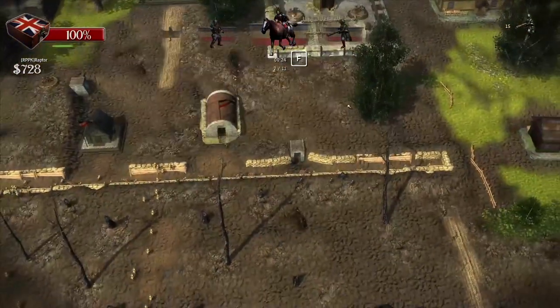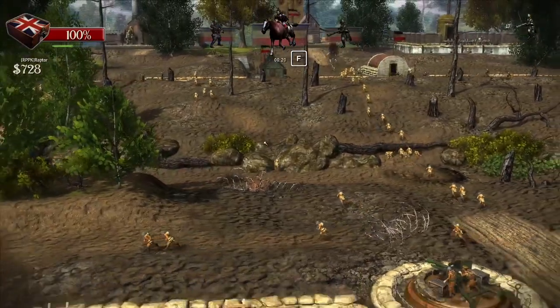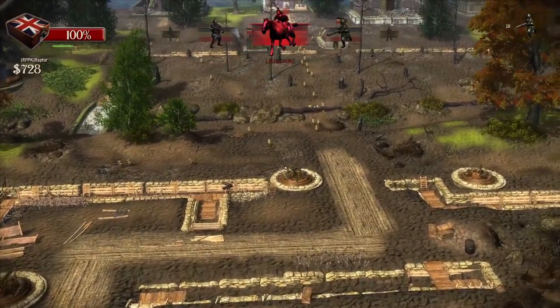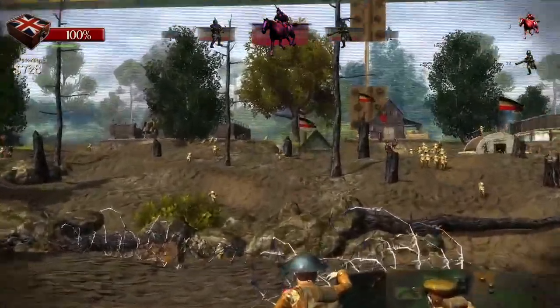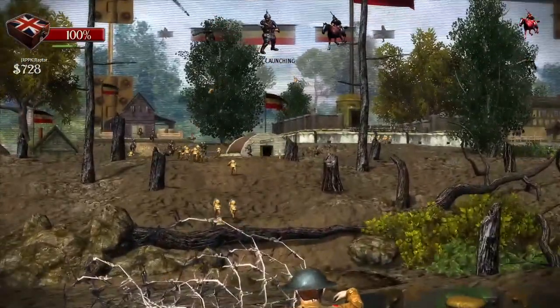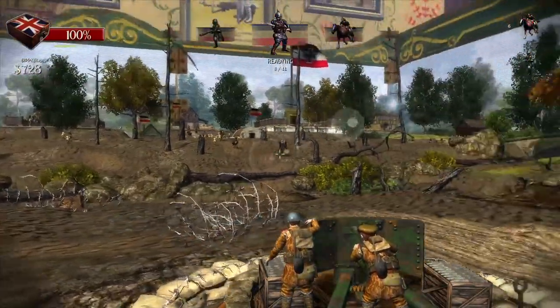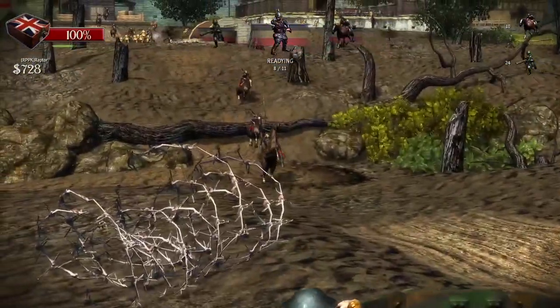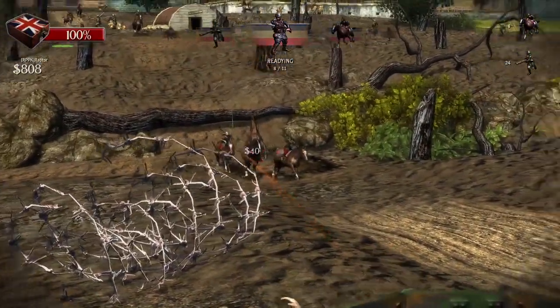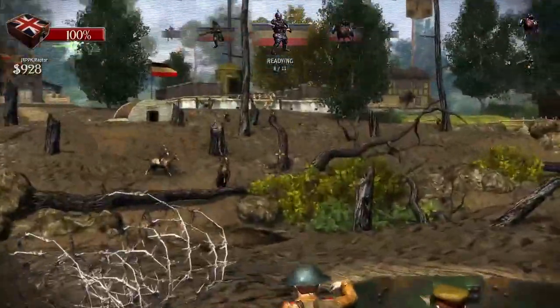Oh, look at that — the Germans are actually defending. Dude, our guys are making it. All right, let's let them launch their cavalry. Okay, here they come. I'm not gonna shoot at friendlies. So if our toy box takes damage, that's the way to regain some of that health. Might happen with the Germans on horseback now. Here comes the cavalry. Oh, nice. Okay, we got them.